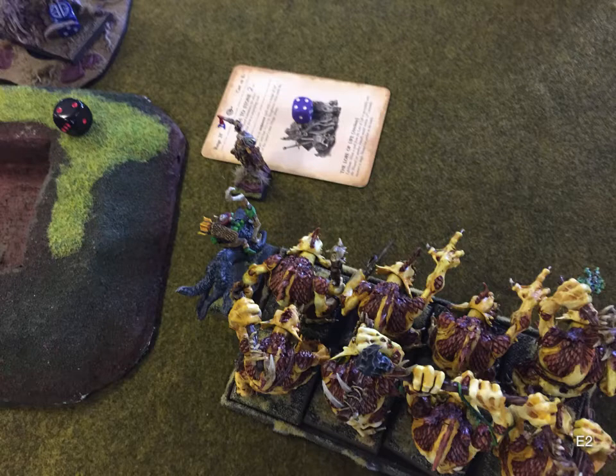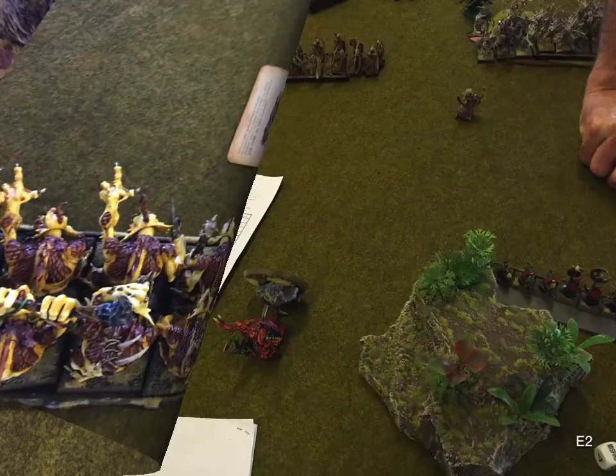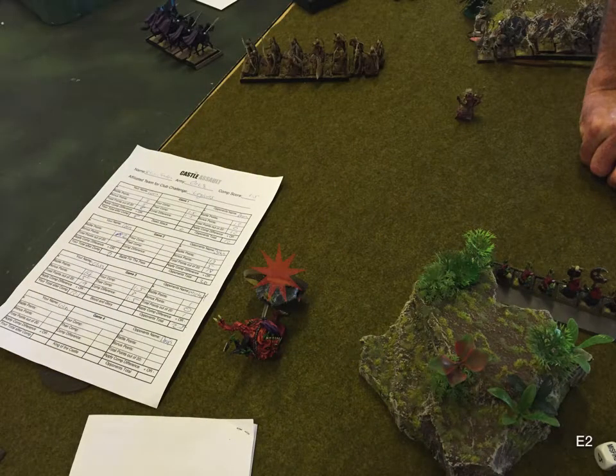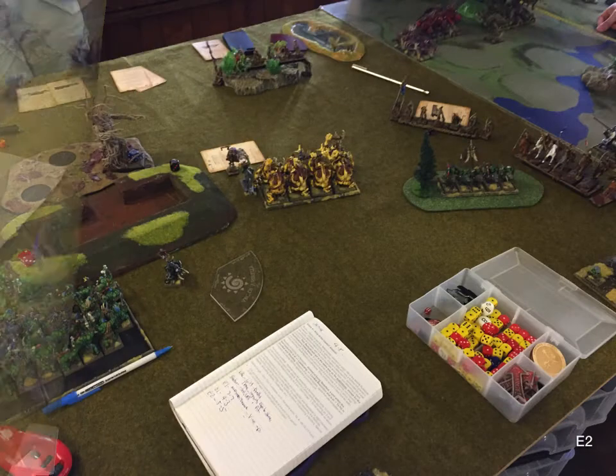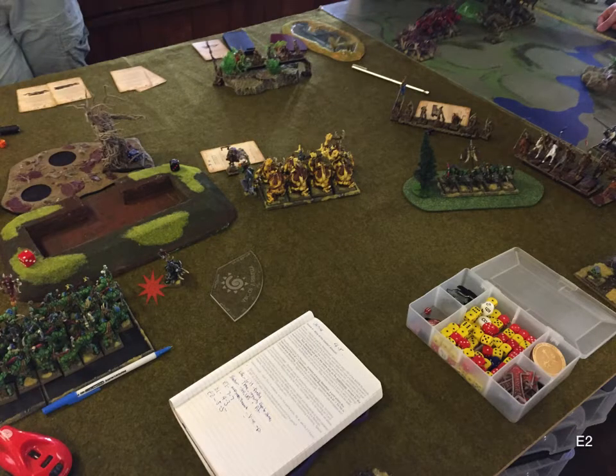He gets a 5-5 Magic Phase. I let Flesh to Stone through and throw dice at Dwellers. So yeah, the Waystalker is Toughness 7. The Mangler is taken down by Waywatchers, which almost wipes out that unit and gets a wound on my Shaman. Then they poison off my Wyvern — only lasted a turn.